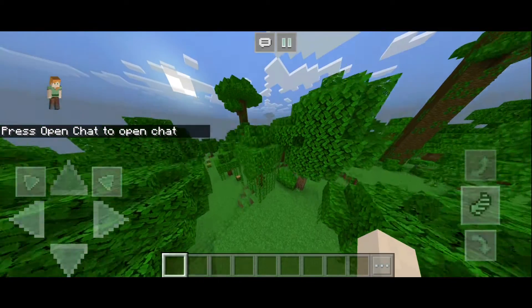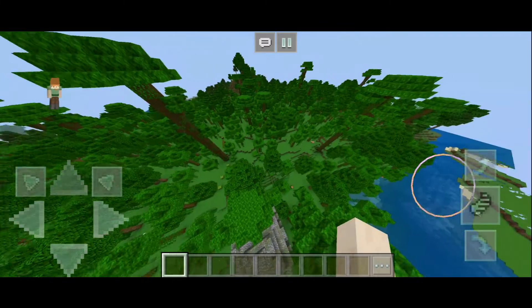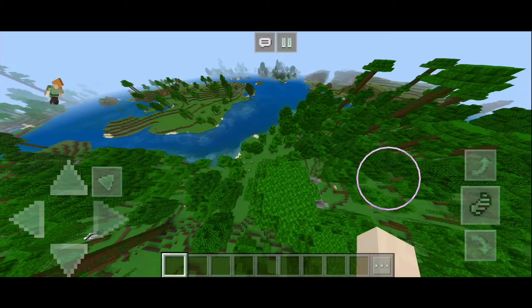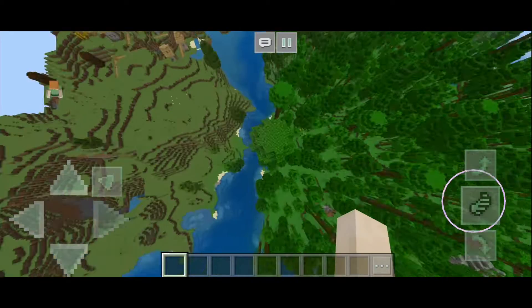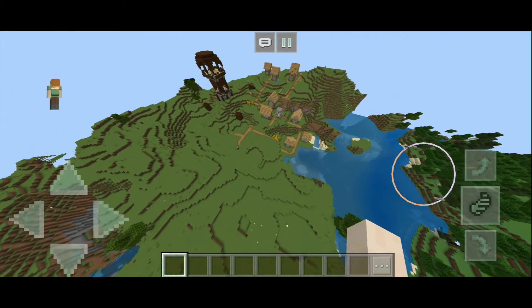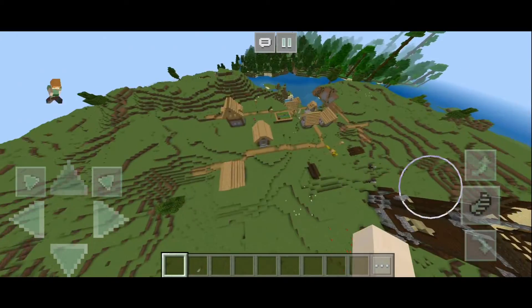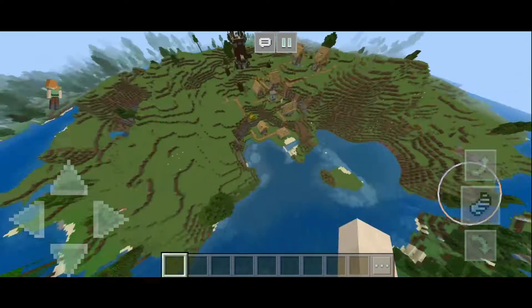Here we are, and as you can see, right where we spawn there is a jungle temple. Over here we also have a village — I was checking around because I couldn't find it for like 10 minutes. And right next to the village is a pillager outpost — are you kidding me? They're practically living together! I thought they were enemies. I only knew there was a village here — I did not expect a pillager outpost.